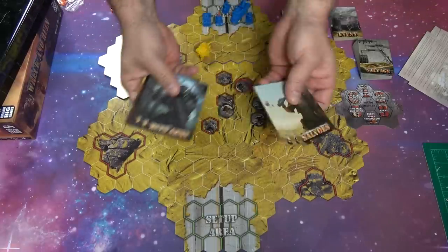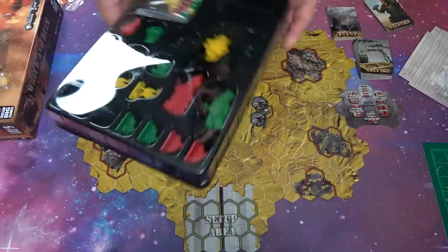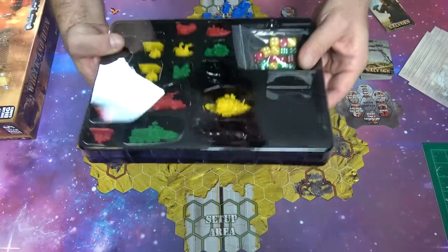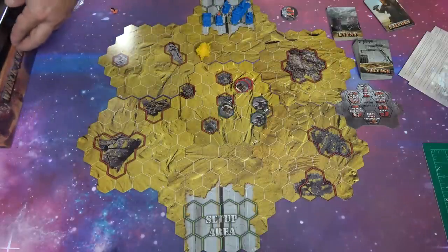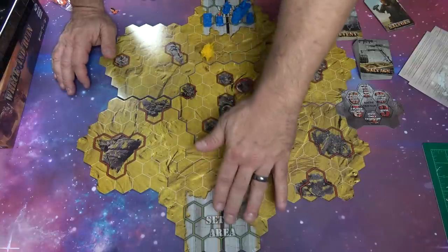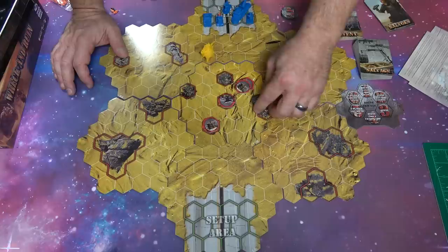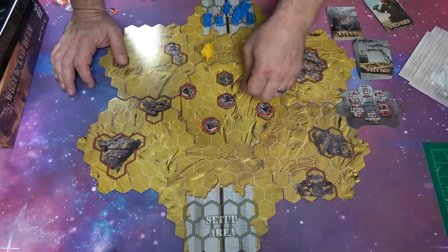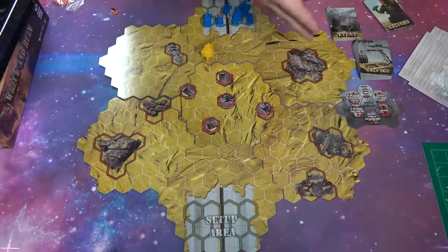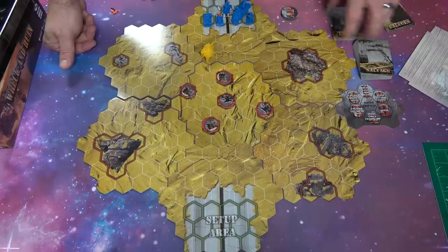Each faction has a series of cards, and there are four different factions. These models are really great and they're going to paint up fantastically. They come in a nice easy tray so you can keep everything neat. These tiles are double-sided. We have startup areas set up for a two-player game. These are salvage tokens — we'll be running through the ruins, each side putting down salvage tokens in certain places.